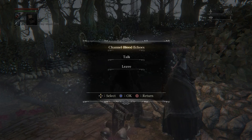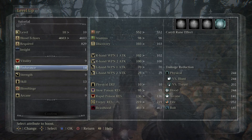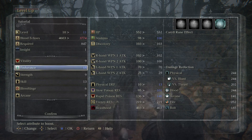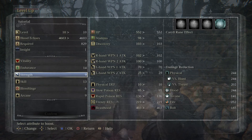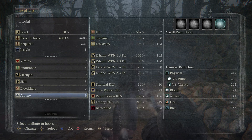Let's talk to the Doll to level up. Channel Blood Echoes — Vitality is health. Endurance is your stamina, and it will also increase your physical defense and your resistance to poisons and other things. Strength will increase weapons that scale off of Strength. Skill does the same thing — skill weapons will scale off of Skill. Blood Tinge and Arcane — Arcane is kind of funky, I'm not going to actually discuss what it does, you'll have to figure that out on your own. This is how you level up stats.